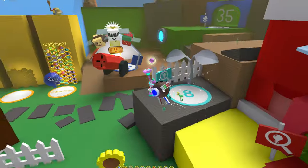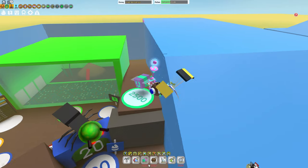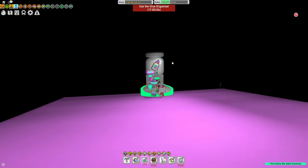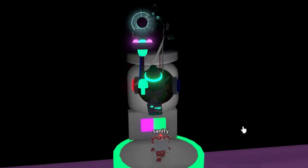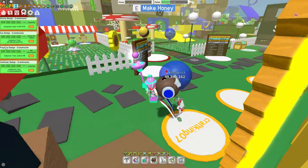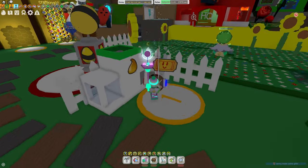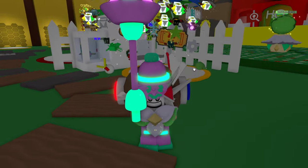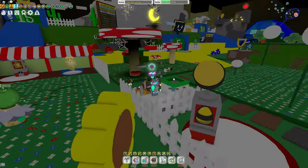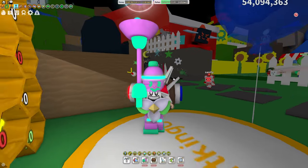Starting off with method number one, probably the most important method out of all of these — the glue dispenser. The glue dispenser is so overpowered, and you can literally get free glues every single day from this thing. You get more glues depending on how high your goo badge is, and if you have a Grand Master, you can get 5 glues a day. 5 glues a day times 30 days is an instant 150 glues every single month that you barely have to do any work for — literally just log in once a day.